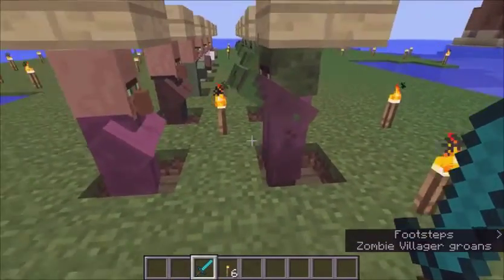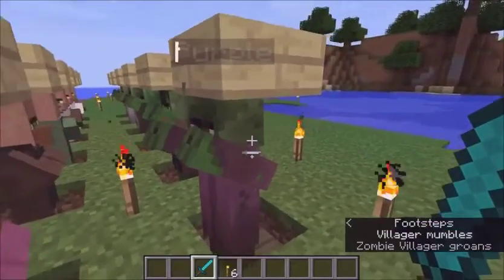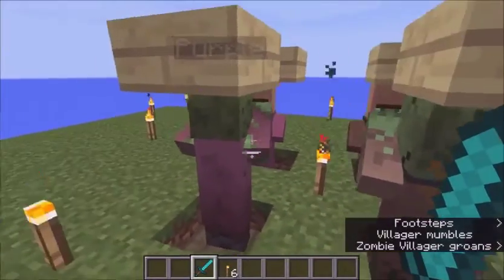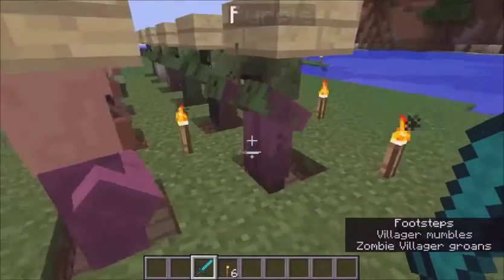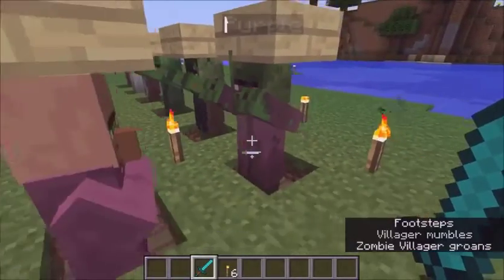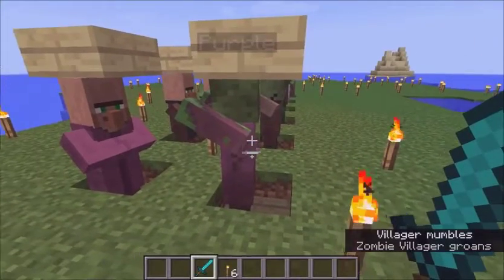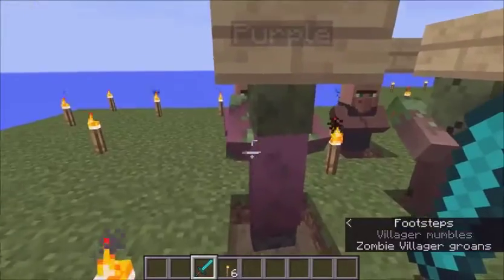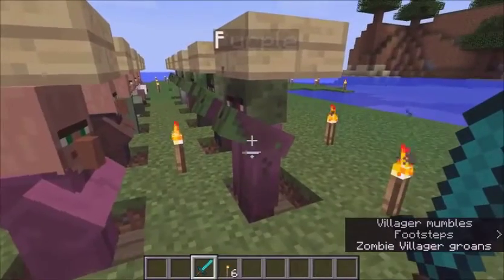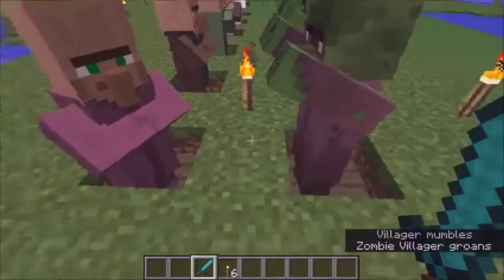First up is the cleric. You can tell the cleric zombie villager by his purple robe. It looks kind of tattered and beaten up, like he's been wearing it for days or months without washing it - kind of ripped up and dirty with little dark spots and rips. That's your cleric zombie villager, and this is the cleric he turns into after he's been cured.